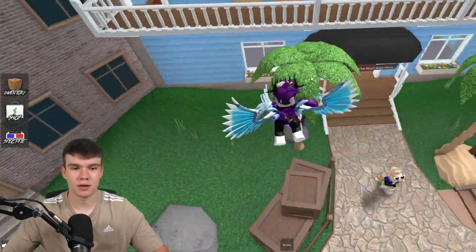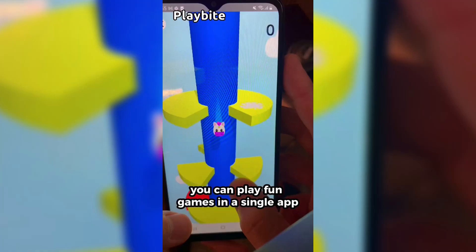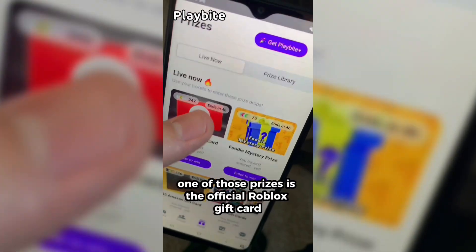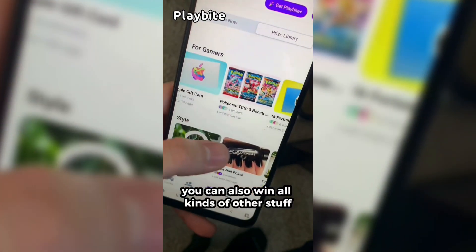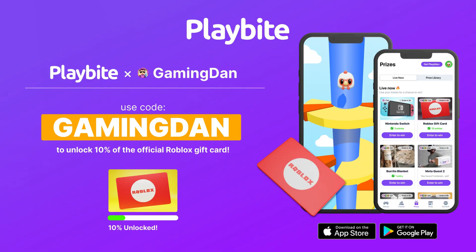I've got all the working codes for September 2023 so far. But if you are ever in need of Robux, go ahead and download this app called Playbite — it's like an arcade on your phone. You can play fun games and win prizes, including official Roblox gift cards, electronics, snacks, and fidget toys. Download Playbite today via the link below, and use code GamingDan to get 10% of the way to earning your first 10 Robux gift card.